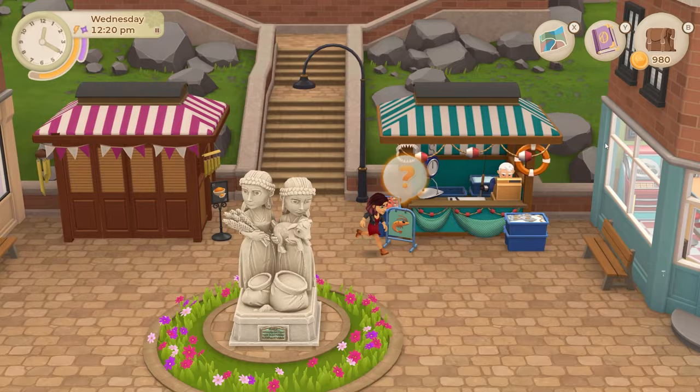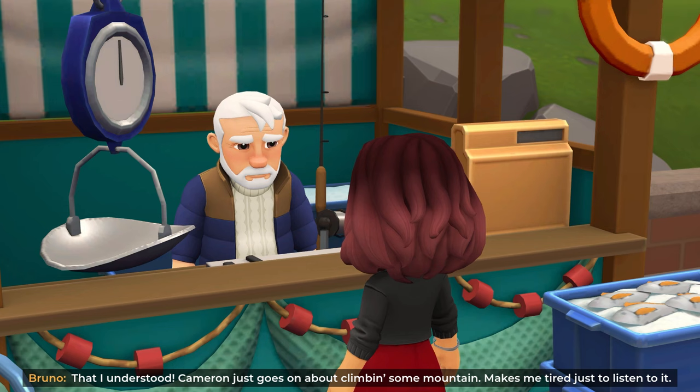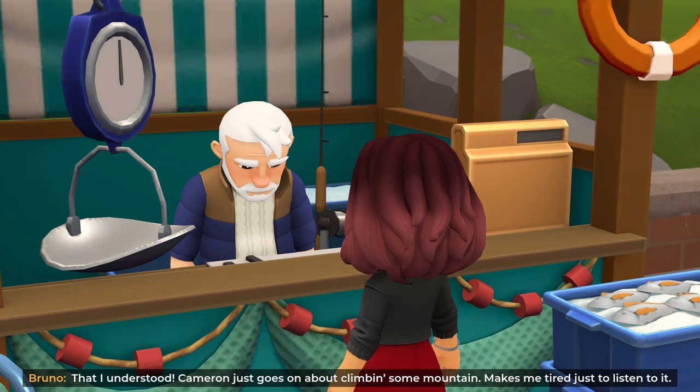Bruno says he doesn't know what to make of Cameron - his papa dragged him to the preacher once, which he understood, but Cameron just goes on about climbing some mountain and it makes him tired to listen to. I genuinely don't know if it's just self-improvement philosophy or if Cameron is trying to con money or get control over people - some nefarious motive. It makes me really suspicious.